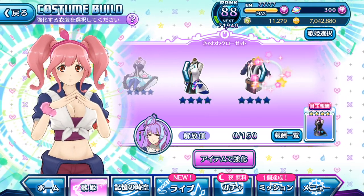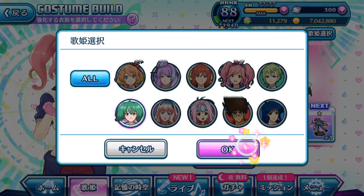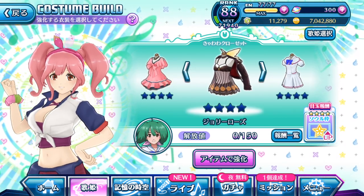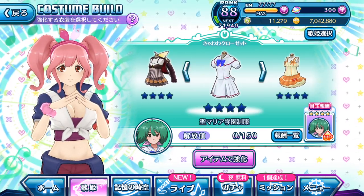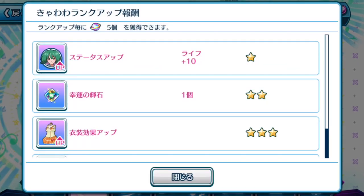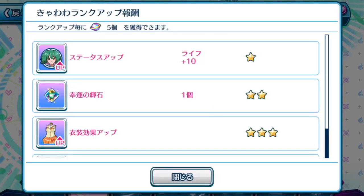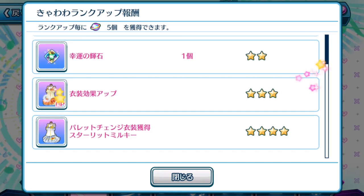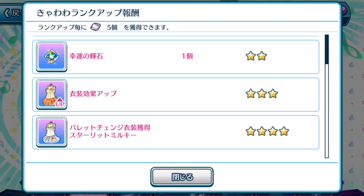These are all the costumes I have unlocked. You can arrange it according to diva — I'm gonna go with Ranka's first. You can use the blue button to sort by which diva you want to focus on. There are only a few costumes you can actually power up right now. If you power up, they give you different stats: the first star gives a stat up on Ranka, like life plus 10. Only at 4 star will it change color. Some costumes don't have a color change though.